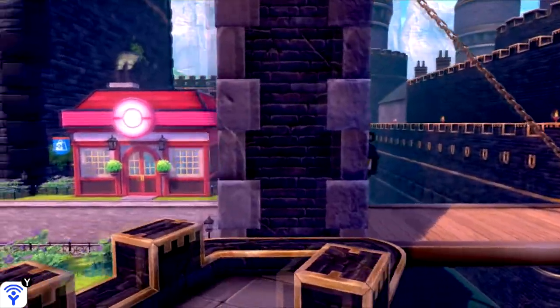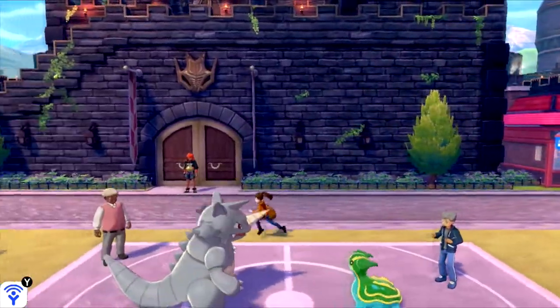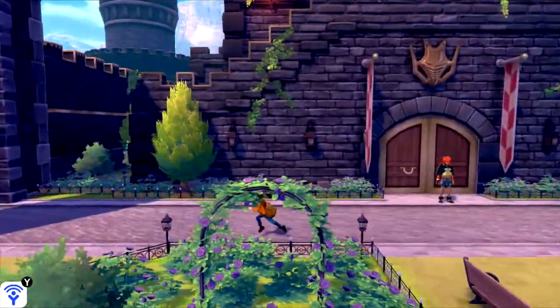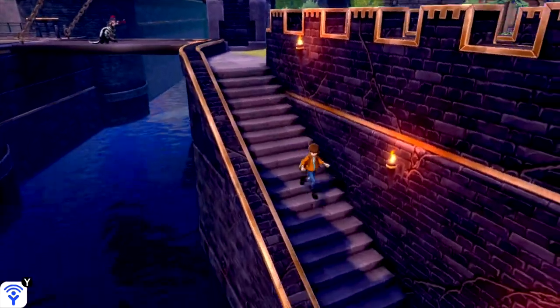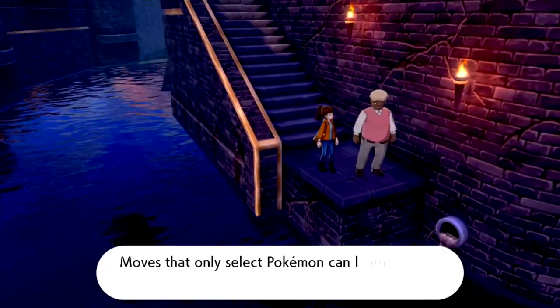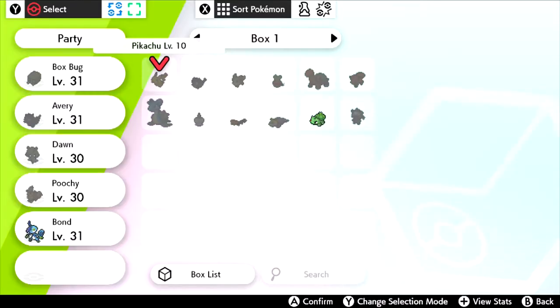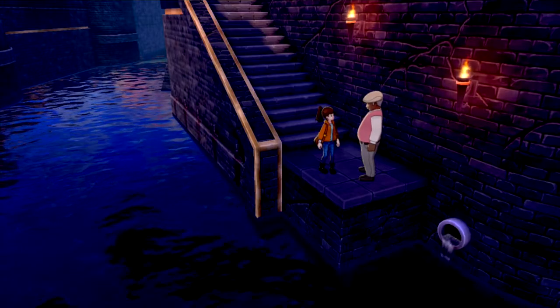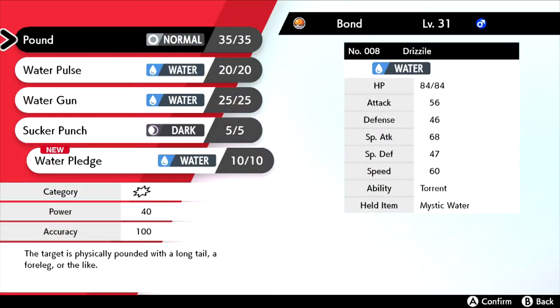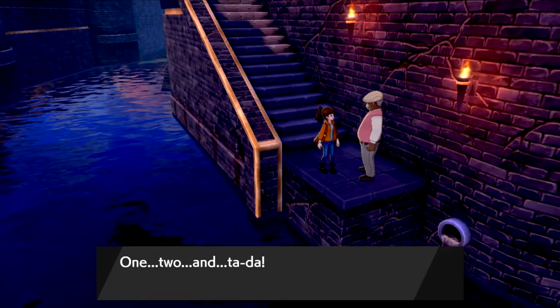Before we head over to the vault, I'm gonna sneak by Raihan. There's a move tutor down here who teaches some good moves. I would like Bond to learn Water Pledge, a very good Water type move, so I'm going to replace Pound with it. There we go.